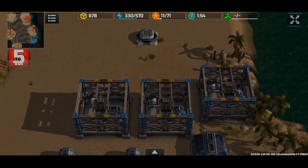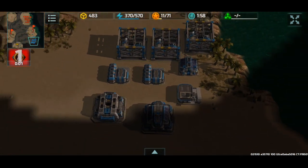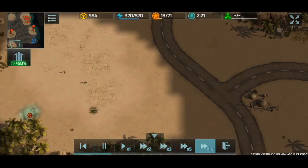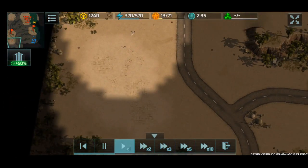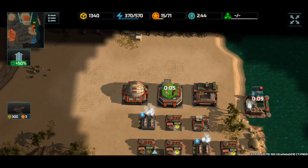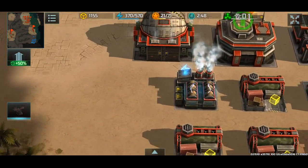Interesting — supply centers are in the front of the base. Nice, we got that container, and also we'll get some naval containers. I am upgrading to level 3 HQ so we can get those extra supply centers.